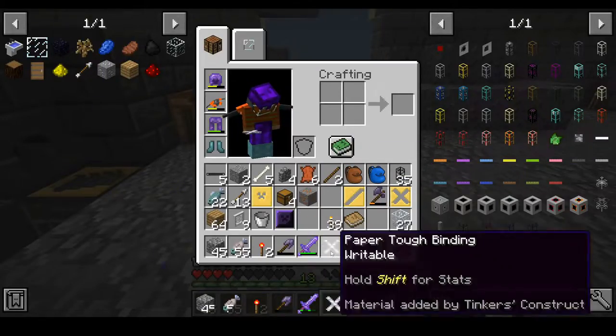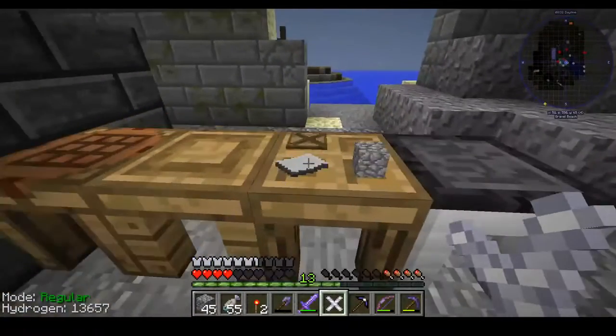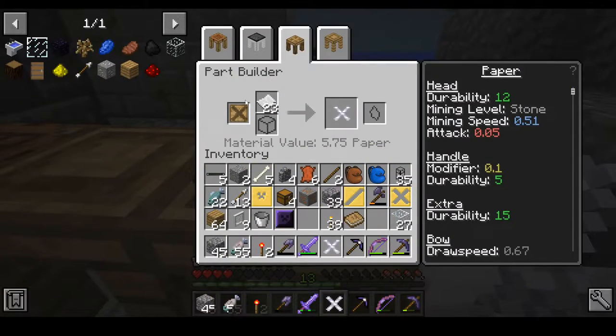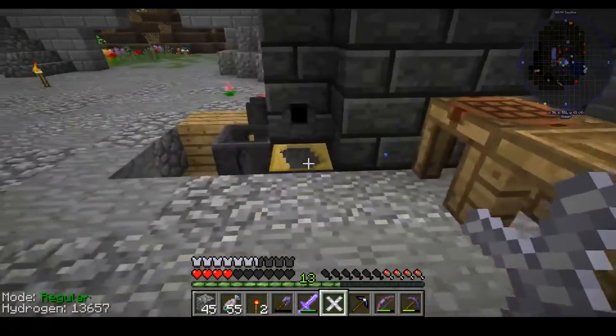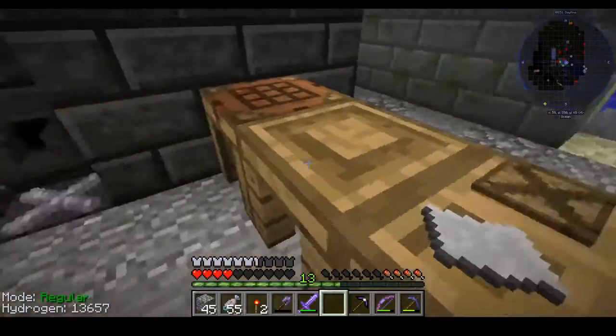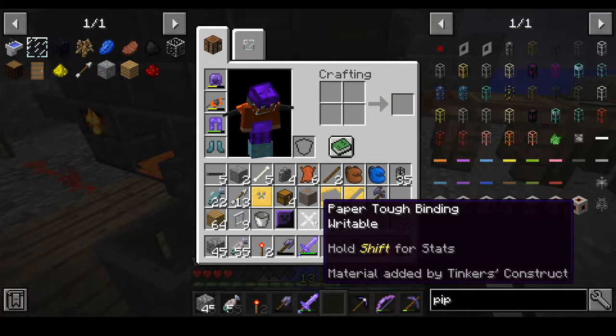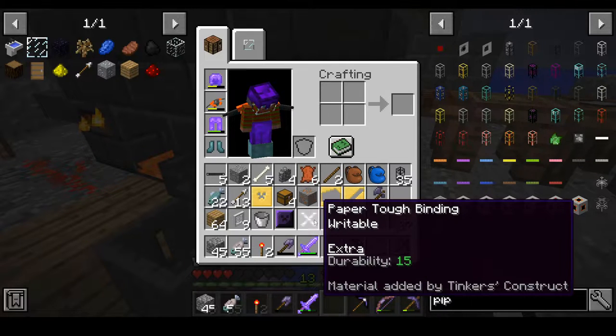One of the tool pieces you can make your tools from is paper. You don't forge paper — you put it in your table here. A tool binding pattern plus paper equals a tough tool binding made from paper. Paper can be used for casting casts — you can craft it in here, put it in here, pour aluminum brass on that and it will make a cast. Paper also has a wonderful modifier called Writable, which allows it to have extra modifiers. But I don't recommend using paper as a standalone — I would recommend embossment for using paper, as its durability is only 15.